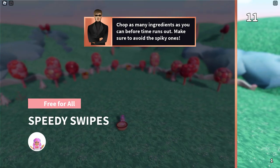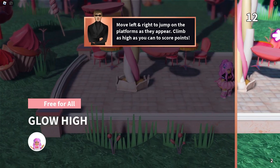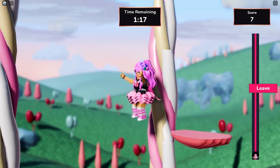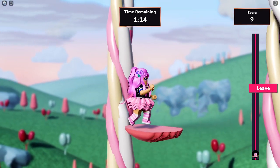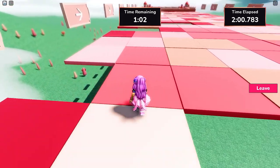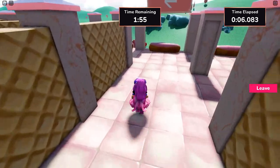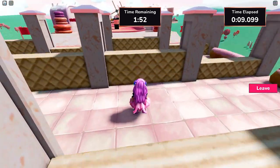My favorite was Speedy Swipes, where you just have to slice the fruits and avoid the bombs. Blow High was also pretty easy — you simply click right and left to jump to the next platform above you. Full Speed Ahead and the Breathless Dash were both hard, at least for me. Let me know which mini game you enjoyed the most in the comments!